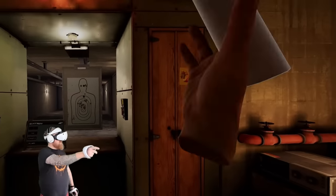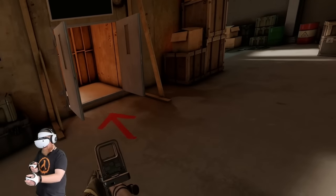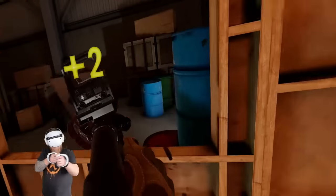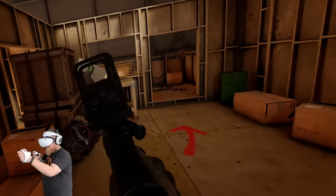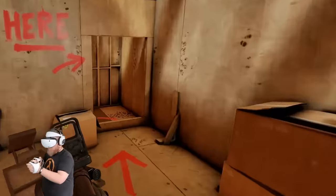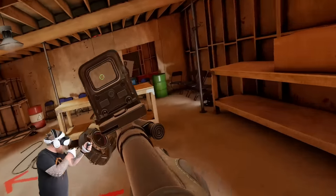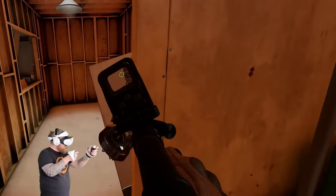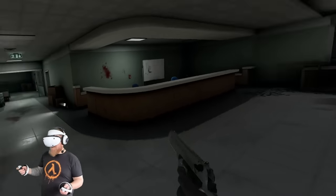Now let's jump into the Kill House. I'm probably not going to be very good at this but we're going in nonetheless. Oh, I would have been dead there. I missed one. I didn't follow the arrows — oh we're here now. Okay, that was bad. Let's jump into some zombies.